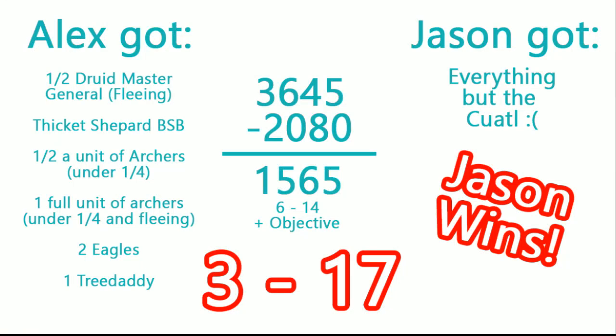At the end of the game, I picked up half points for his Druid Master General since he was fleeing, the Thicket Shepherd BSB, half a unit of archers with only one model left, one full unit of archers that were under a quarter and fleeing, the two Eagles, and one Tree Father. Jason picked up my entire army except for the Quadalord, which surprisingly only left him with a 614-point gap — so that represents my Quadalord being worth about three points, which is huge considering he's both the General and the BSB. When we modified for objectives, the end result was a 3 for me and a 17 for Jason — a real big win for him.